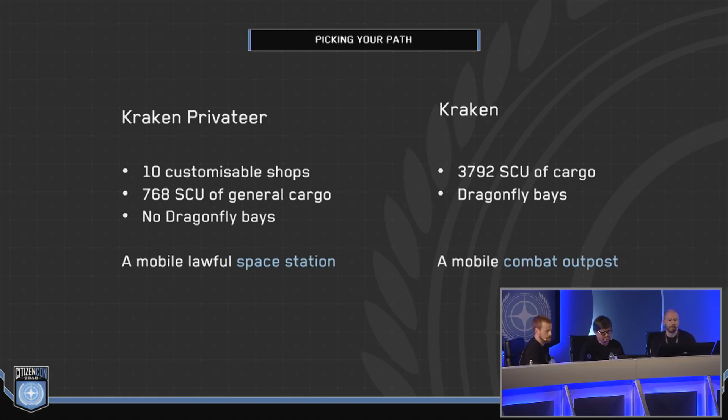A quick high-level overview of the two variants. The Kraken Privateer has 10 shops and still has 768 SCU of cargo — not an insignificant amount — but it does lose the Dragonfly base. We think of it as the mobile lawful space station, or less lawful if that's your thing. The regular Kraken has 3,792 SCU of cargo — a lot of cargo — and it has the Dragonfly base. We think of that one as the mobile combat outpost. So if you want to be a Kraken owner, you've got two paths to go down.